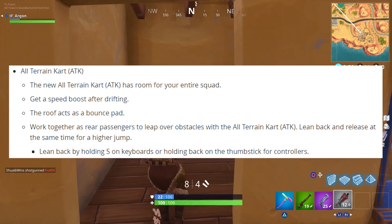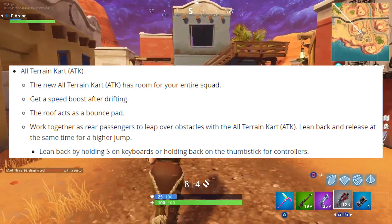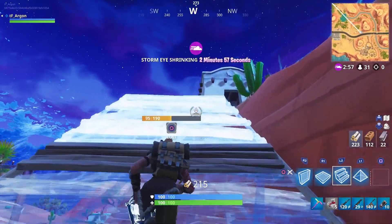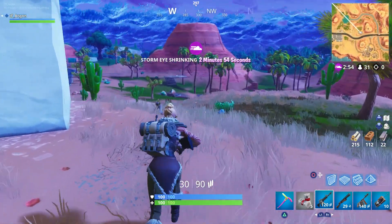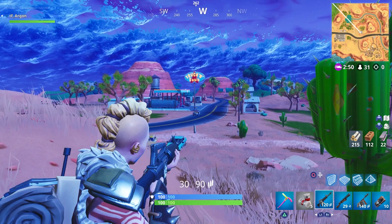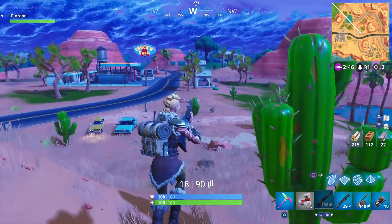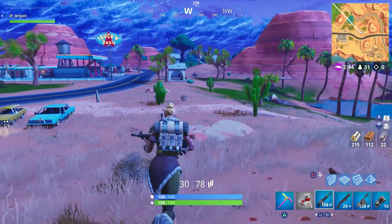To do a higher jump with the All Terrain Kart, lean back and release all at the same time. On keyboard hold S, or on controllers hold back on the thumbsticks. The carts can be destroyed and you can shoot the people inside them — as you can see in the gameplay, I'm shooting and hitting the guy driving the golf cart and eventually take him out. I also blow it up with C4 later in the game.